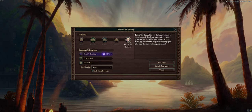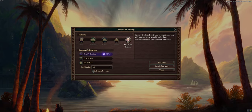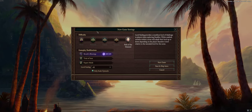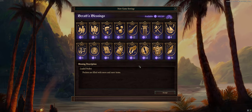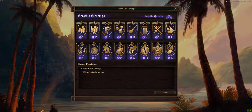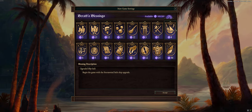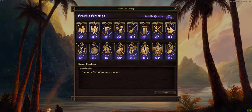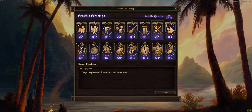We're going to play on Path of the Damned difficulty — the highest — and choose level scaling to all, checking 'only scale upwards.' Berath's Blessings are a new game plus mechanic: for doing achievements in the game you get Berath's Blessings points. I have all achievements so I have the maximum of 105. You can spend these on perks like starting with 5,000 or 50,000 gold, map exploration, better loot, or Eder having a pet slot. We're not going to use this here.